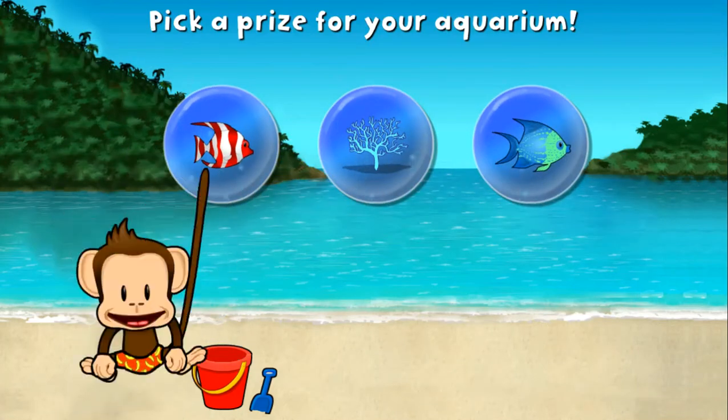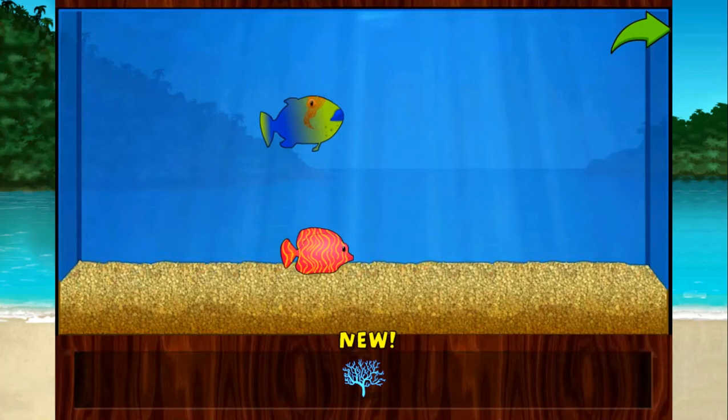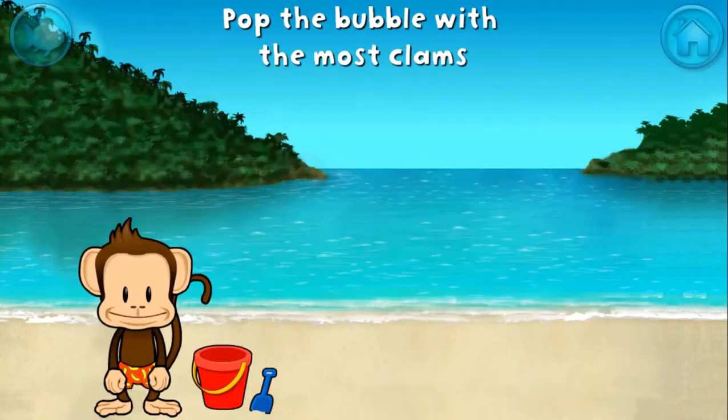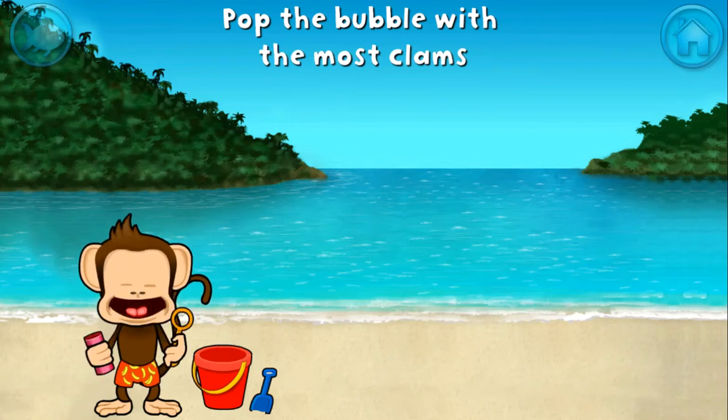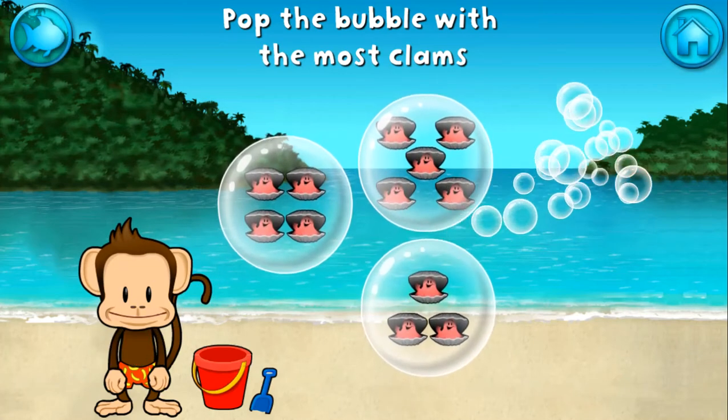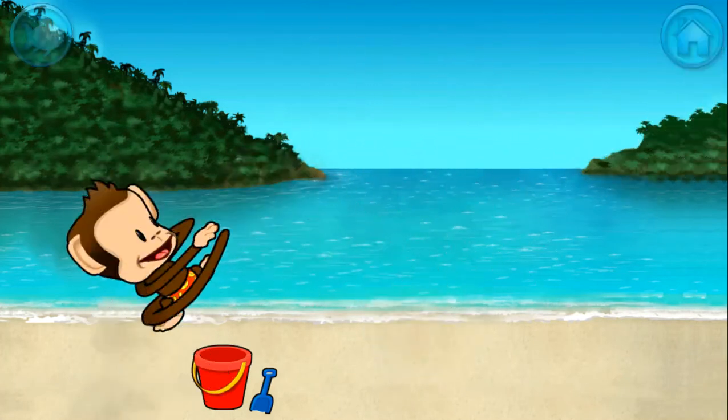You want a prize! Add things to your aquarium by dragging them from the tray! Touch the arrow to get back to the beach! Pop the bubble with the most clams! You're doing great!